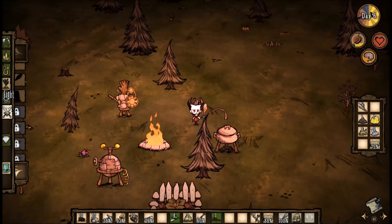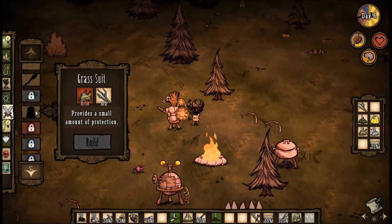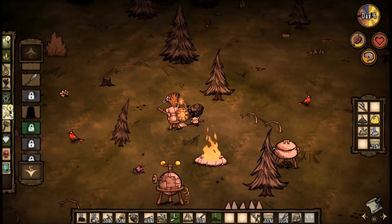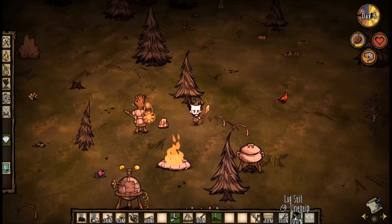Another important survival item is a log suit, which requires 8 logs and 2 rope. It gives you more defense so your health drops slower when attacked. Note that the log suit replaces your backpack slot, so remember where you put your backpack.